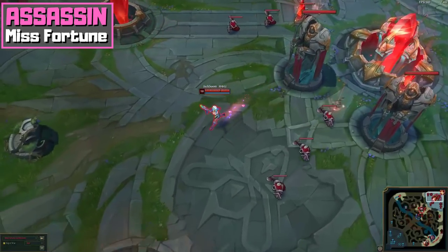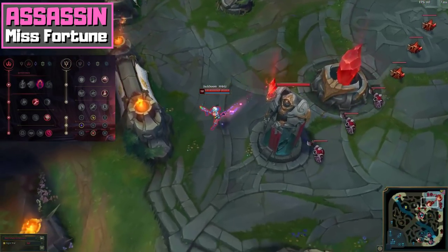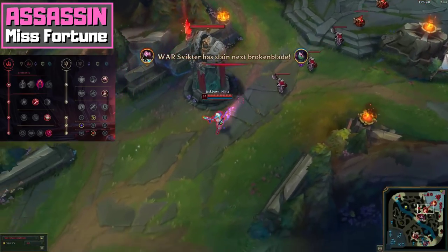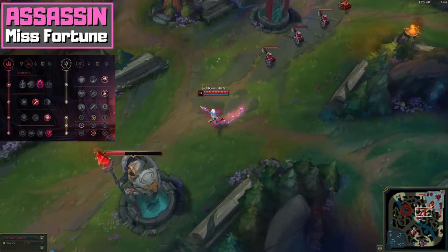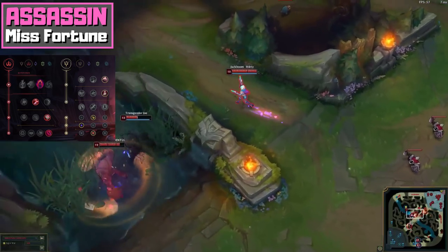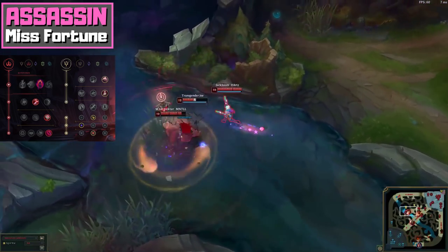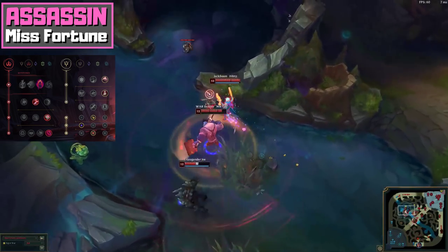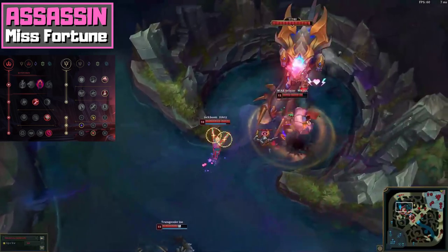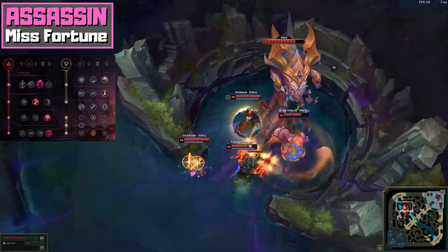For Assassin Misfortune, the easiest yet effective rune page looks like this. You want Dark Harvest to reliably scale into the late game, and also because it deals damage where it is most relevant — it damages those enemies who are already low on health so you can more easily finish them off. Don't sleep on this rune. Even if it might deal less damage overall compared to other keystones, especially in shorter games, all the damage it deals is highly relevant execute damage. It just makes your all-in potential with your ultimate much scarier.